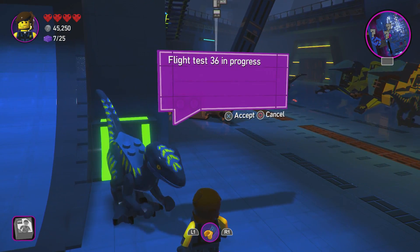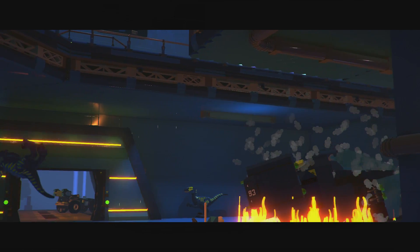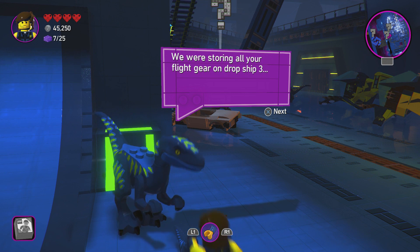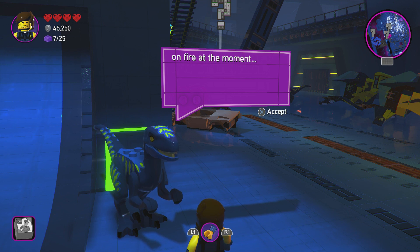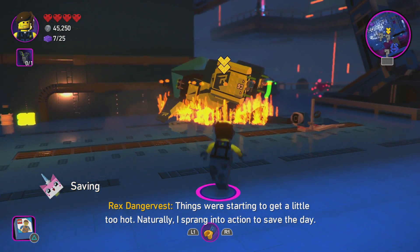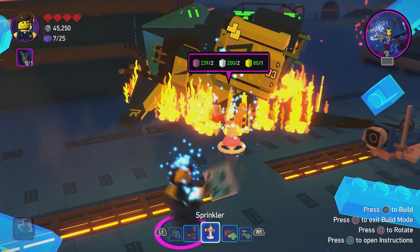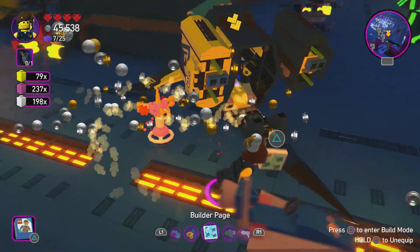Flight test 36 in progress, sir. Raptors apparently can't fly — test failed. Hey boss, we were storing all of your flight gear on drop ship number three but drop ship three is a little on fire at the moment. Things were starting to get a little too hot — naturally I sprang into action to save the day. Too hot to handle — well, let's put this out then.